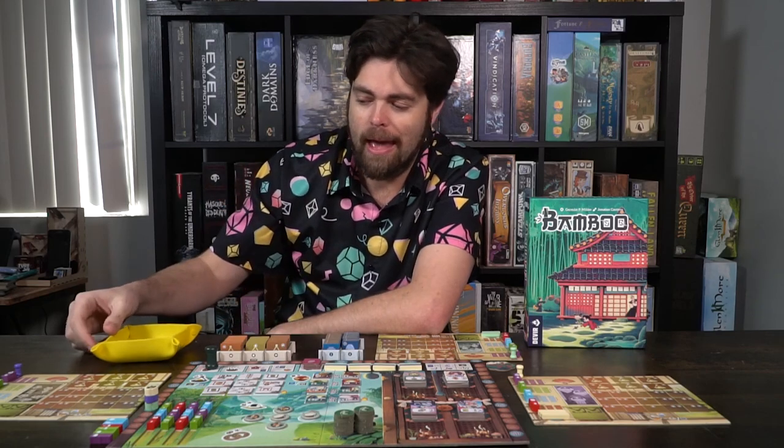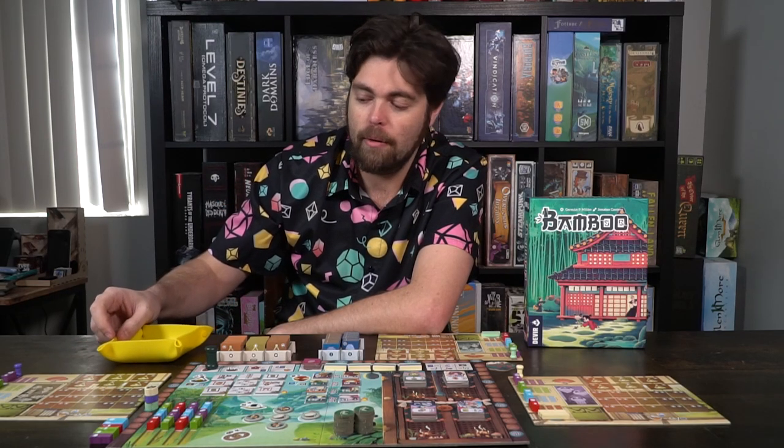These spirits represent beings you'll hopefully satiate as you play the game. Everything else — including coins, which you'll use to purchase resources — goes into a bin. After that, you're basically ready to go.